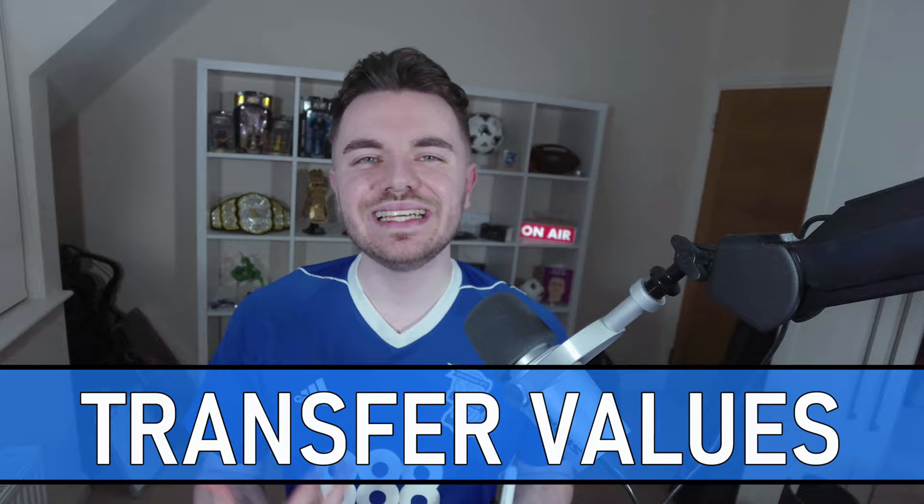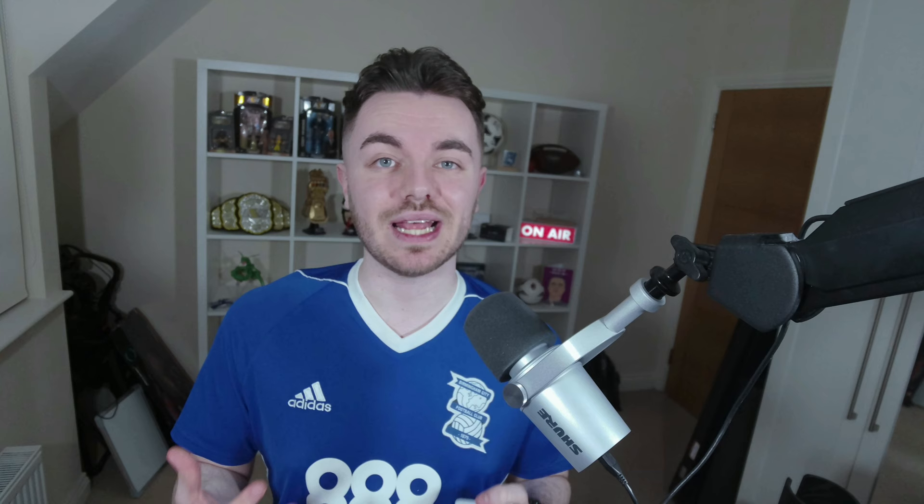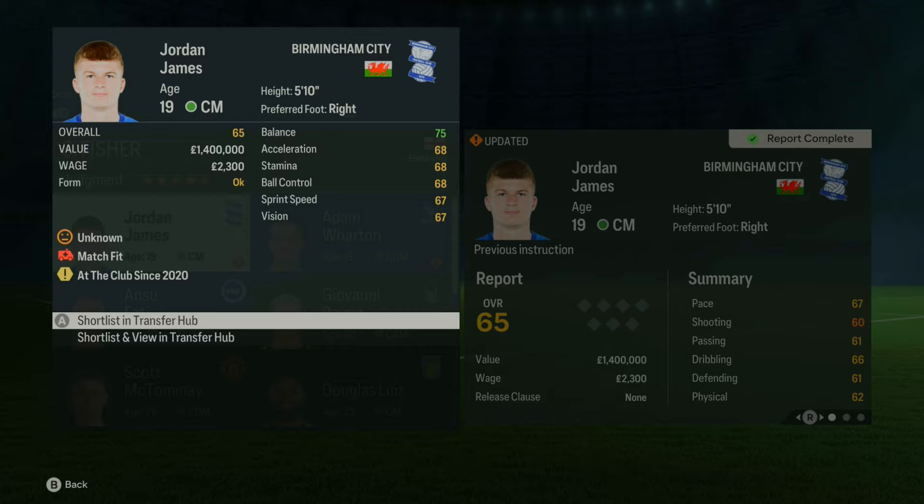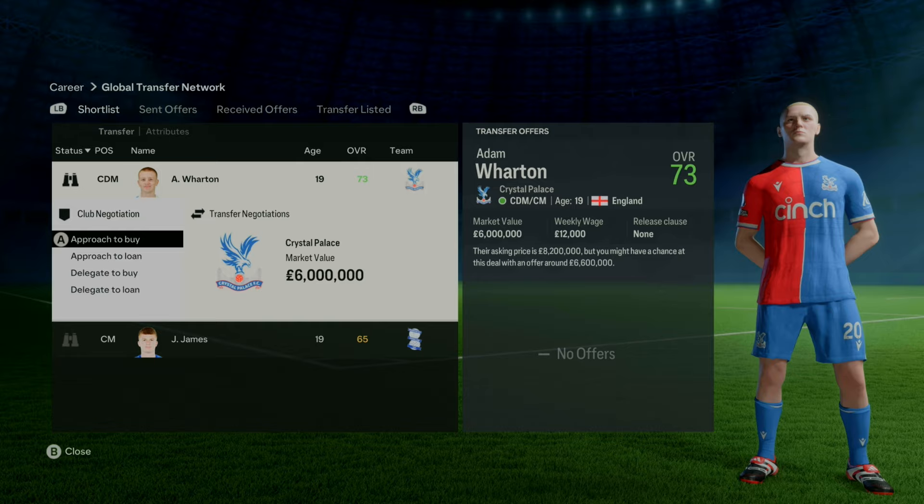With regards to making signings themselves, transfer values always come into play and it's tricky to get right. There is a decent way to approach it — first things first, look at historical data and recent real transfers. Let's say you're a Premier League club and you find a homegrown midfielder in the Championship, a young one — someone like Jordan James. Career mode would tell you Jordan James is worth just 1.4 million, a measly 1.4 million.